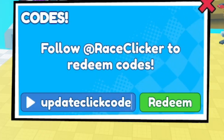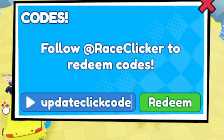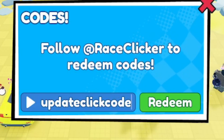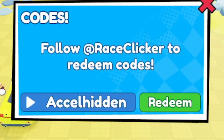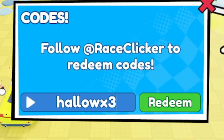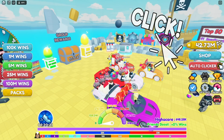The code 'updateclickcode' gives you a temporary auto clicker. When you activate it, you don't have to click on the screen to gain speed — but if you do click, it adds extra speed on top. The next code gives you an acceleration boost. Then there's 'halloweenx3,' which is another active code — make sure you don't miss out on that one.